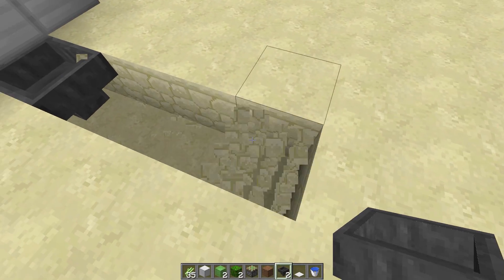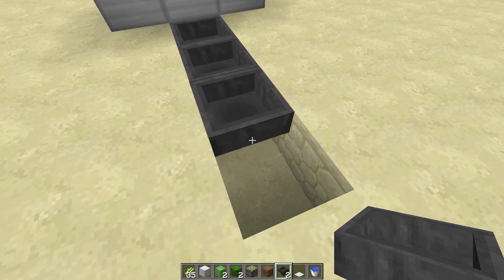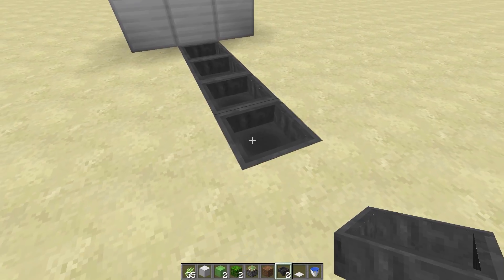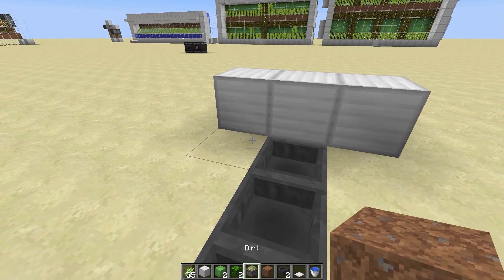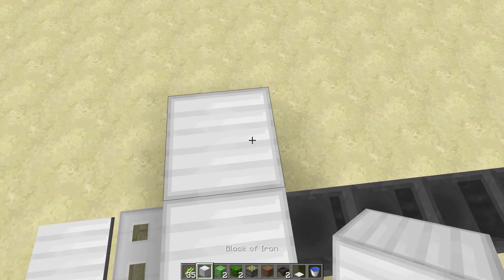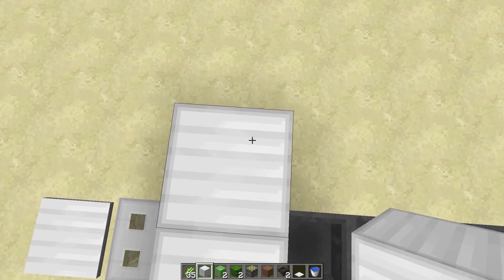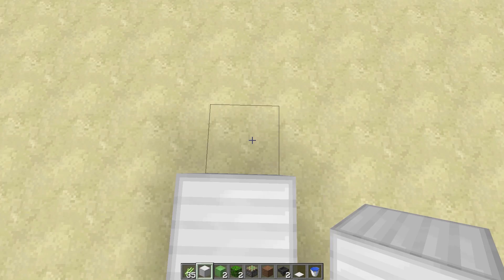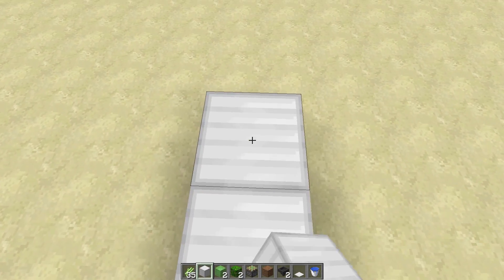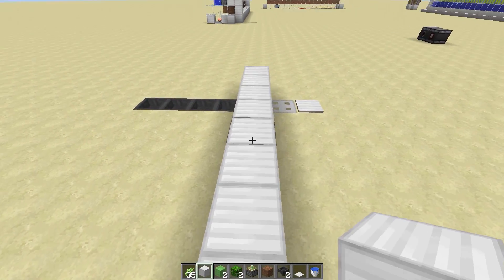From there we're going to punch this out and take this back four — maybe five — and then go eight out on either side, because water travels eight blocks: one, two, three, four, five, six, seven, eight. Then we can square it off there.